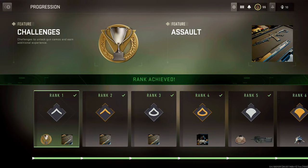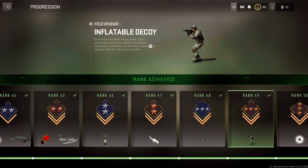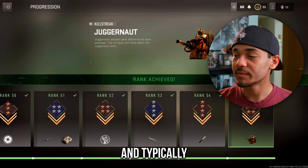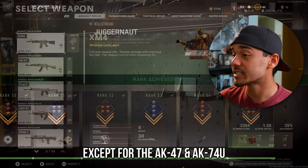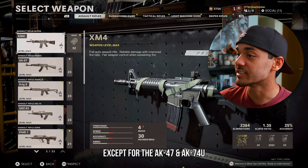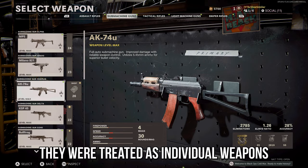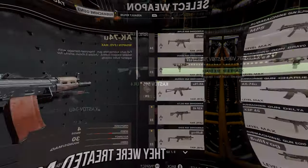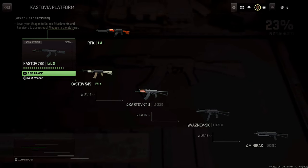Traditionally in Call of Duty, progression has been vertical. Each weapon was its own unique weapon, and you'd unlock them as you progressed from level 1 through 55. Typically, you wouldn't see many variations of the same weapon except for the AK-47 and the AK-74U. But when you saw this, one was an AR, one was an SMG — they were their own individual weapons.